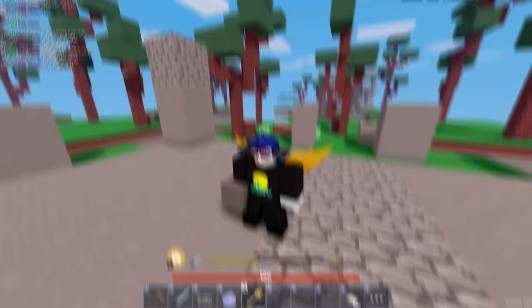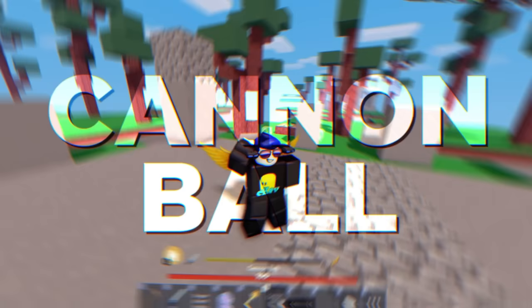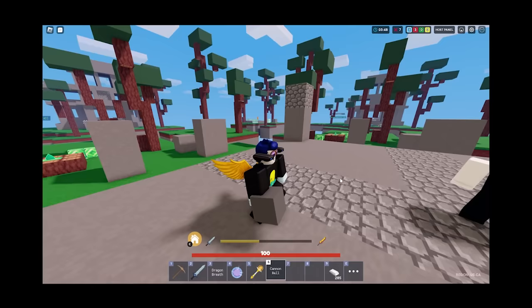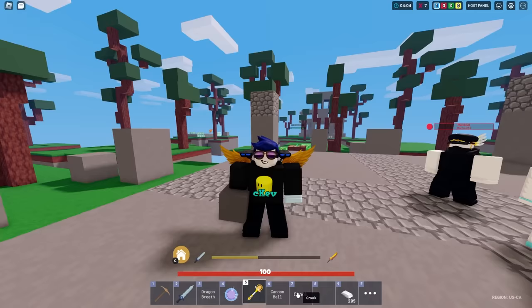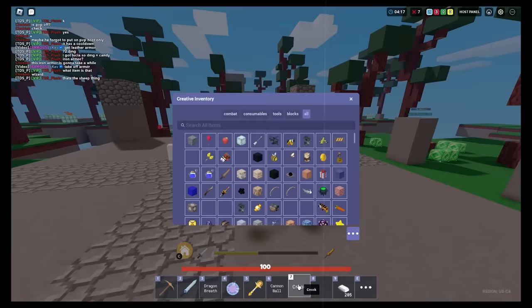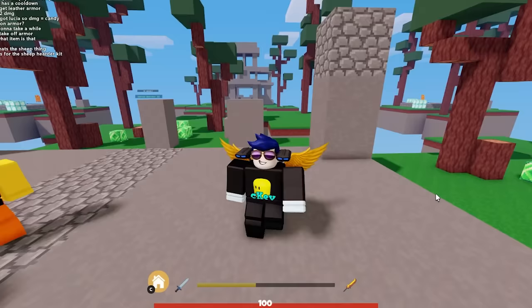The next item is Cannonball — but you can't even use it. It's not even a usable item. The next item is a Crook. I found it in creative mode — I'm holding it in a different hand. Oh, it's a sheep herding item. That one is actually in the game — technical difficulties. I was supposed to show items not in the game.